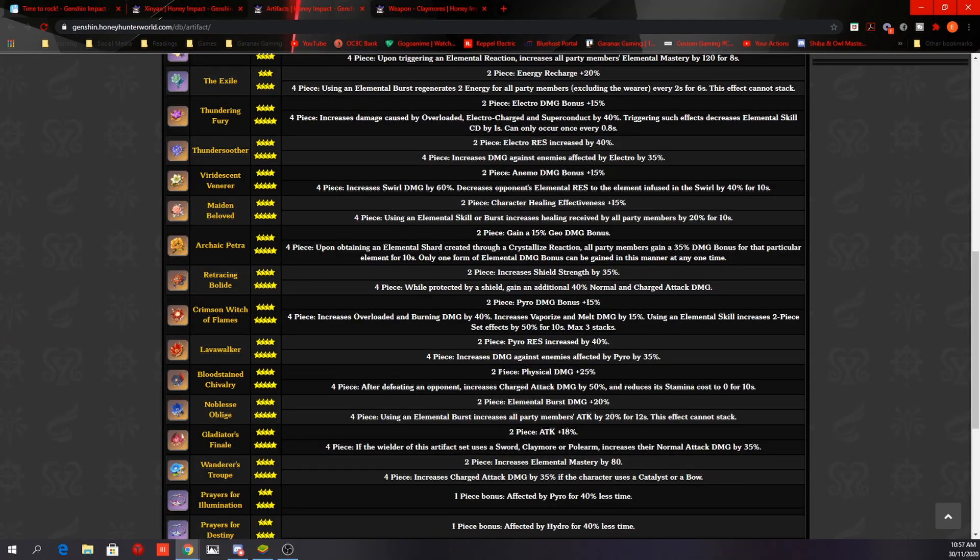For a main DPS build, I'd go with a 4-piece Bloodstained for increased physical and charge attack damage. We're not sure yet if the 4-piece effect stacks with C6 — if it does, Bloodstained could be insane for her. Alternatively, a 4-piece Retracing Bolide works well especially at C2 since you'd have permanent shield uptime, giving a permanent 40% increased damage. A 4-piece Gladiator is also a solid option if you have no constellations, as the normal attack damage boost isn't dependent on the shield.